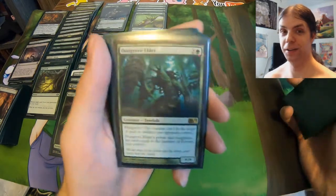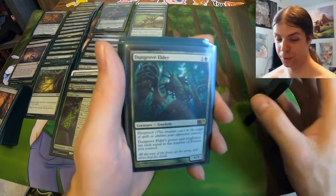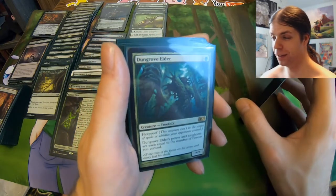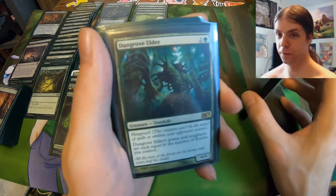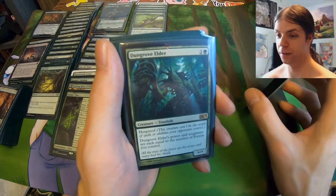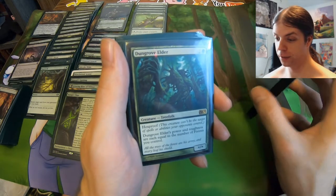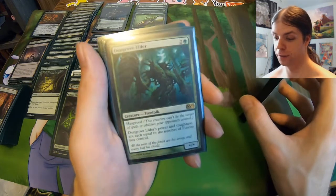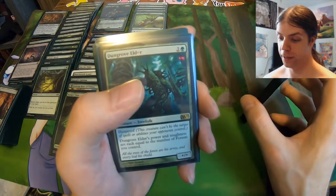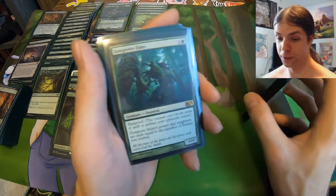My final three drop is Dungrove Elder — this is my favorite Magic card. Power and toughness equal to forests, and like I said we got around 36 in here, so very high ceiling. But what really pushes it over the edge is the fact that it has Hexproof. So if this gets Trample, it's going to be huge — can't be interacted with under most circumstances. It's just going to be a very, very good card in this deck. If Dungrove Elder was legendary, I would be sad, because then I could only play one. But if it was, this would be my commander for sure. Dungrove Elder is the goat.